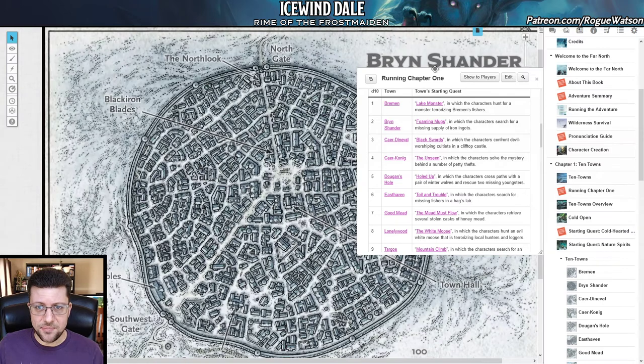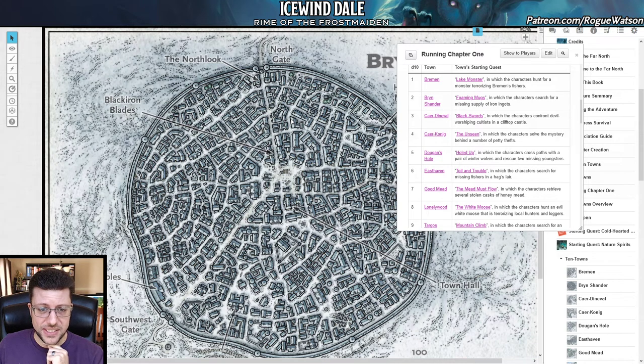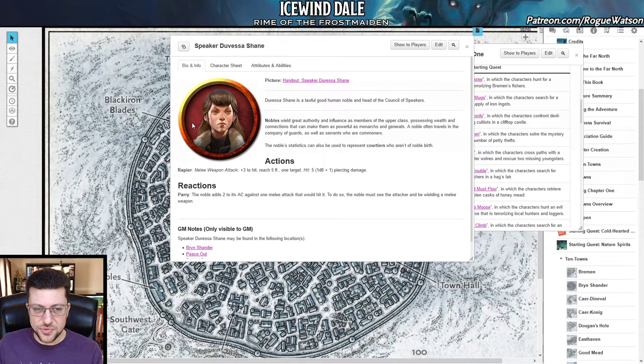Bryn Shander is the biggest city. You may recognize it from Storm King's Thunder. There's actually not a lot going on here despite being the biggest city and hub. I don't see any way of running this campaign without players at least stopping by and probably using it as their main base of operations. It's also the only one that has actual pictures of the speaker and sheriff. Because we get good information on them, I would lean toward using Speaker Duvessa Shane as the introductory quest giver — she's got a name, history, a picture, and more information than a lot of the other speakers.